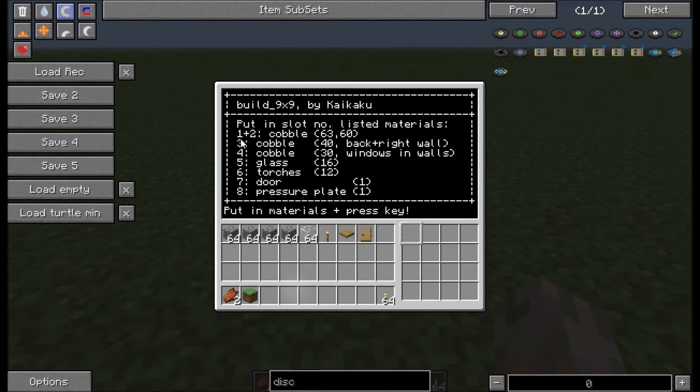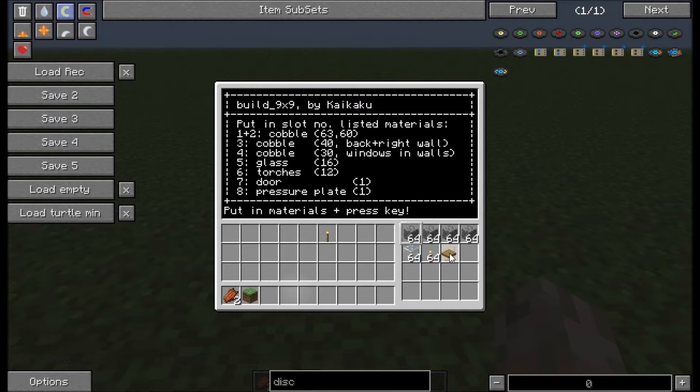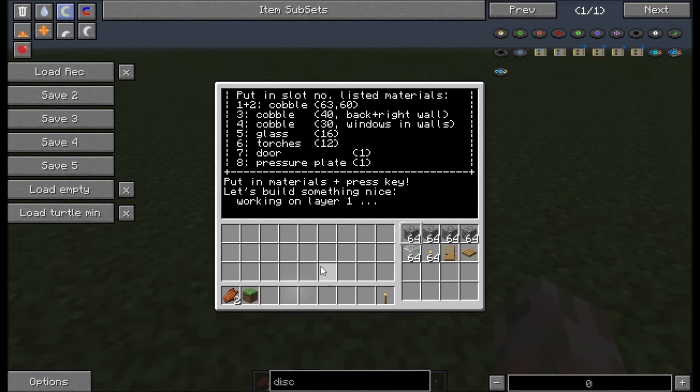For this program we need cobble in slots 1, 2, 3 and 4. Here are the exact numbers, but I'm in the creative world so it doesn't matter how much I put in. Slot number 5 you have to put in glass, then torches in number 6, a door in number 7, and a pressure plate in number 8. Okay and then just press a key.